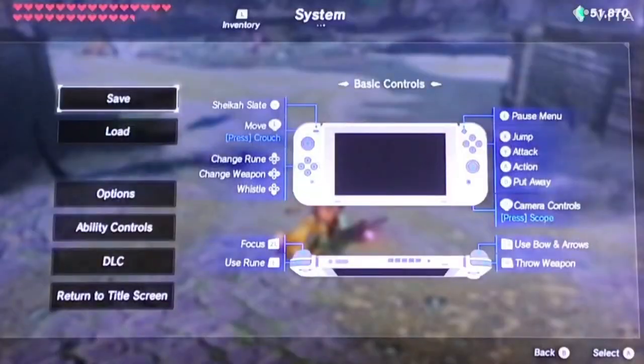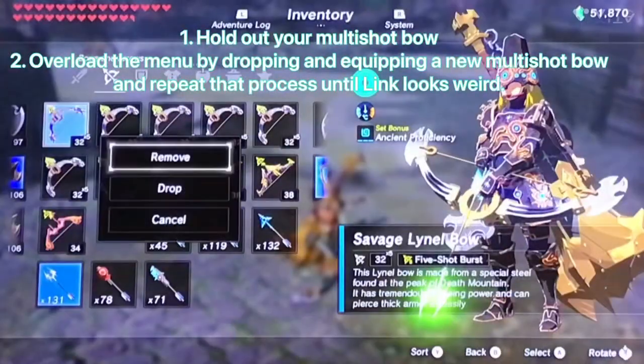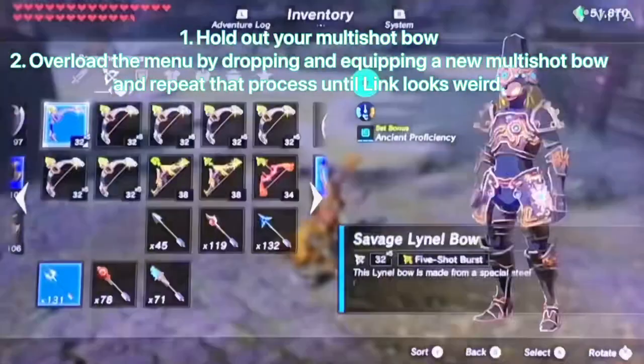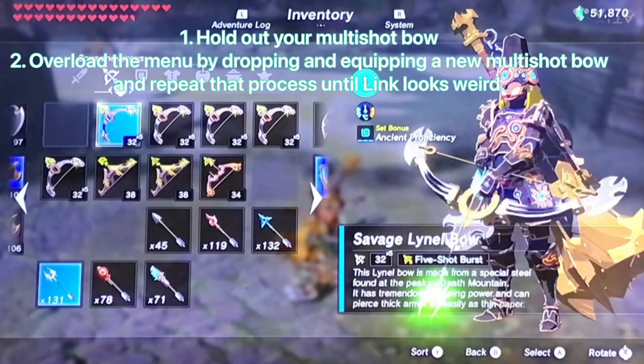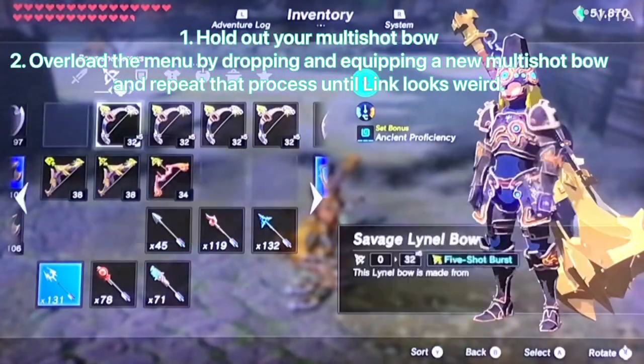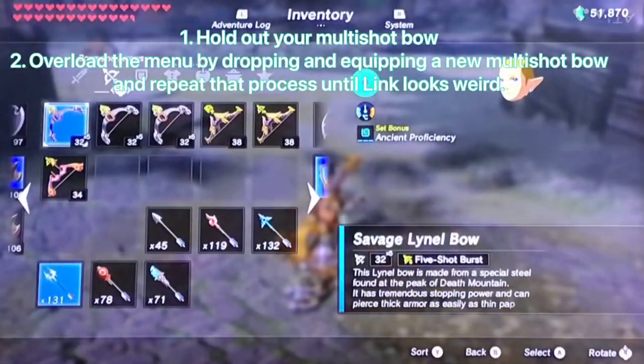It goes like this: drop and then equip, and then drop and then equip, and keep doing that with multi-shot bows until Link looks like that — where his head is floating like that.